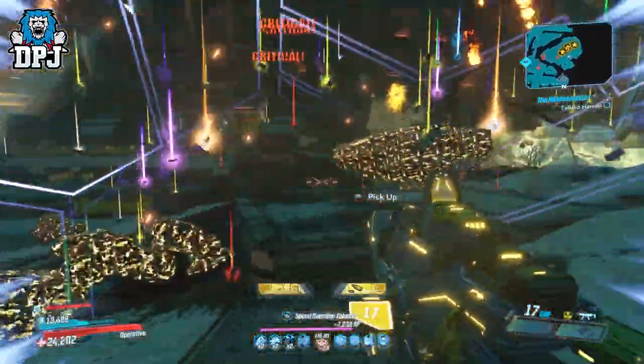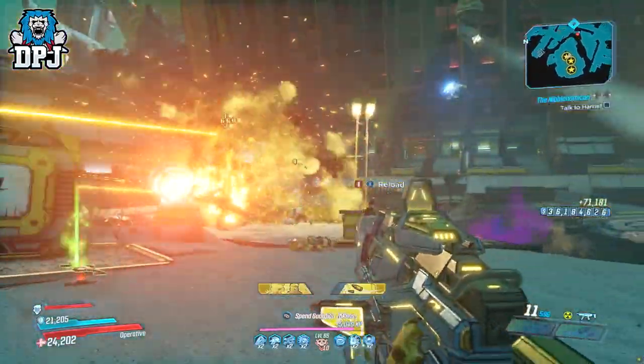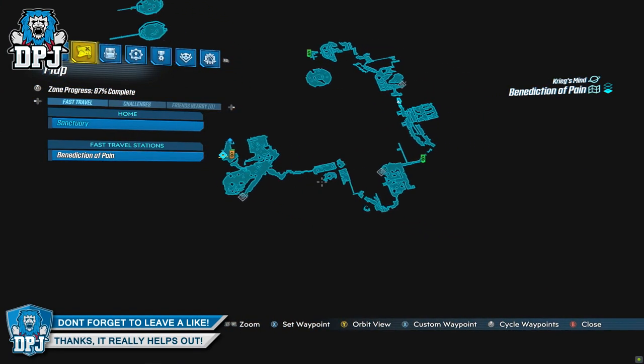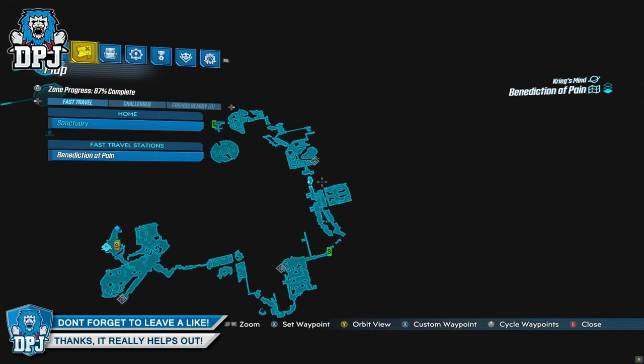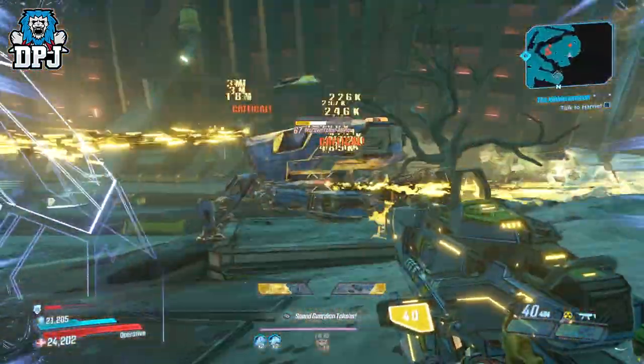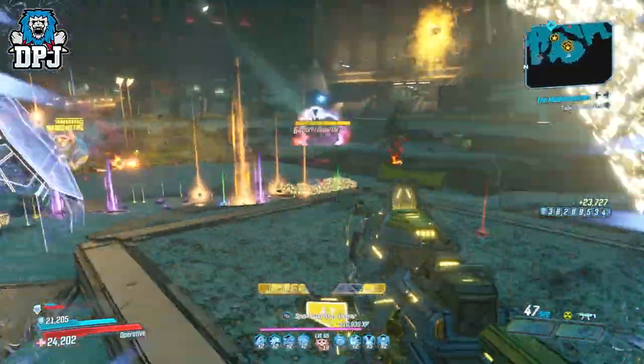Plus there are many other enemies in this area which also drop legendaries. The enemy is the Ward Watcher Alpha, and his location can be found right here on screen, on the Benediction of Pain. A little earlier in the mission there's another Ward Watcher Alpha, but him and his enemies around him seem a little more stingy, so this one is definitely the better of the two to farm for those new legendaries.